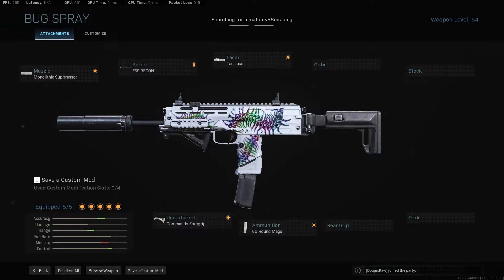The laser you could swap out for something else — maybe a no stock or a rear grip. But recently I switched to the Tac Laser and I like it a lot because it helps out with hip fire situations and it also increases your ADS speed.